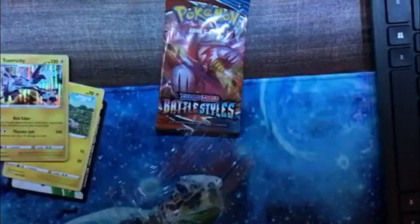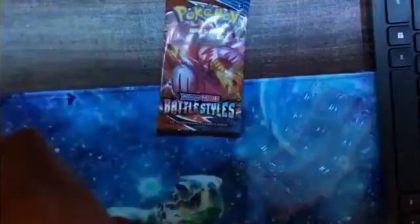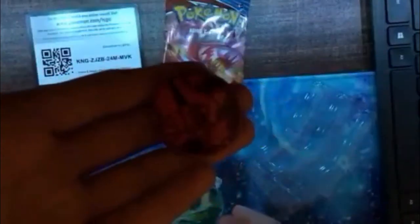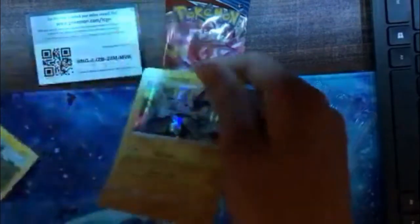Alright, here's the pack, but first I need to change the light color because it's too dark. There's the pack, there's the cards, and there's the coin. There's also the code card if you want that. And there's the coin — it's a Volcanion. That's all I really have to say about that coin.